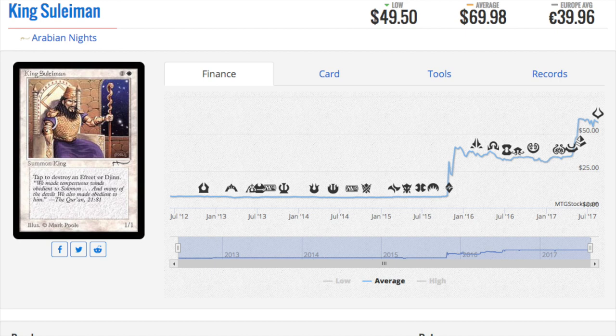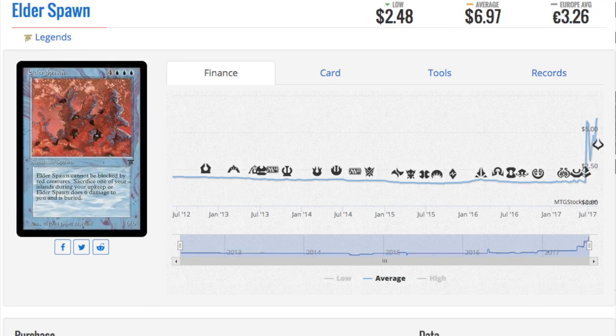There's a card I'm looking at very carefully right now — I'm not sure if it's good; its power level is weak. Let's look at Elder Spawn: four triple-blue, I believe it's a 6/6. Elder Spawn cannot be blocked by red creatures; sacrifice one of your Islands during your upkeep or it deals six damage to you and is buried. It costs seven. Why is this card seven dollars? Is anyone really collecting this for the artwork? Narwhals I can understand, but this one — the only reason it's seven dollars is that it's from Legends, and as we know from recent spikes, Legends cards are quite valuable no matter how bad they are.